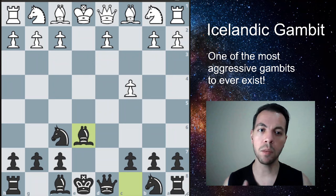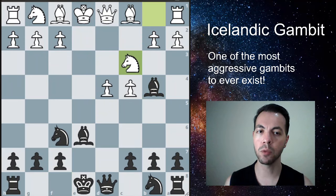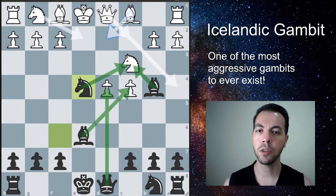Our development is going to be much better than White's here, and we're going to attack very quickly. After a move like D4, for example, we're going to play Bishop B4, check. After your opponent plays Knight to C3 to block the check, which is the most common move — they can go for the Bishop block as well, but this is the most common one — after they block the check, we're going to play this very interesting move, Knight to E4.